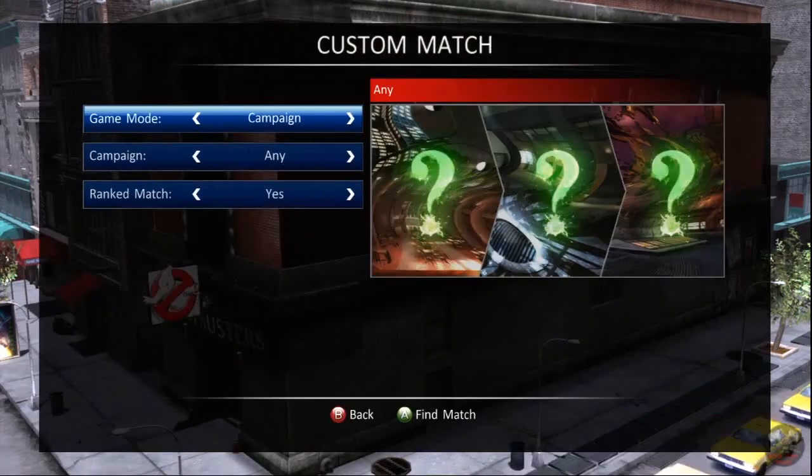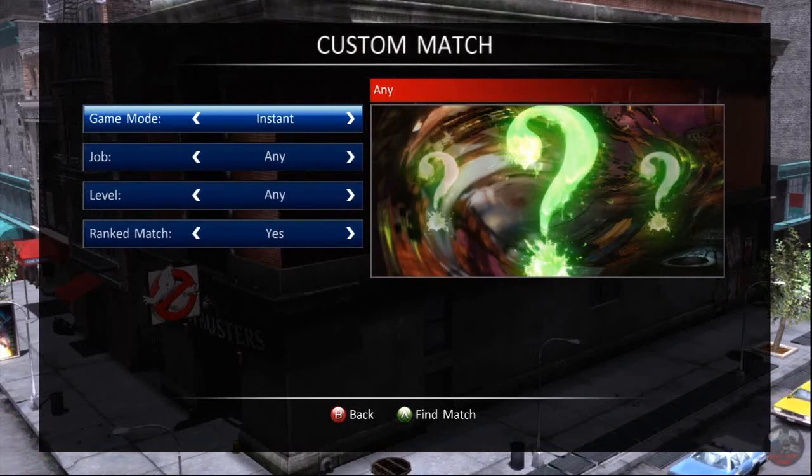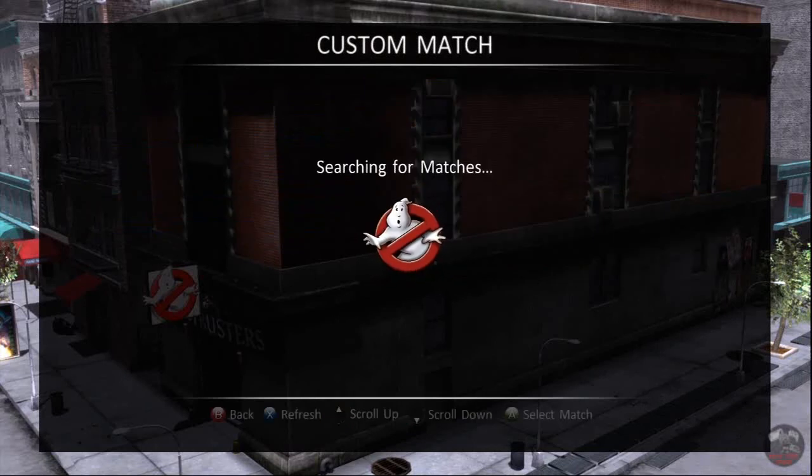I'll create another match — do you want to try Slime Dunk? Sounds like it'd be a decent mode to try out. Alright, go to the menu again and try and find my match. It should be on there — it's instant, not campaign.